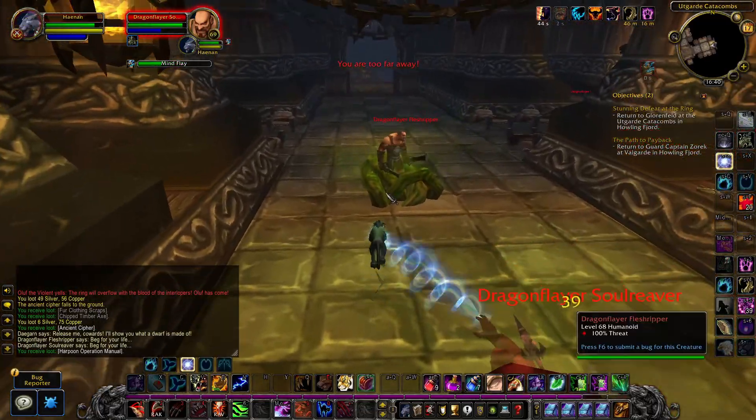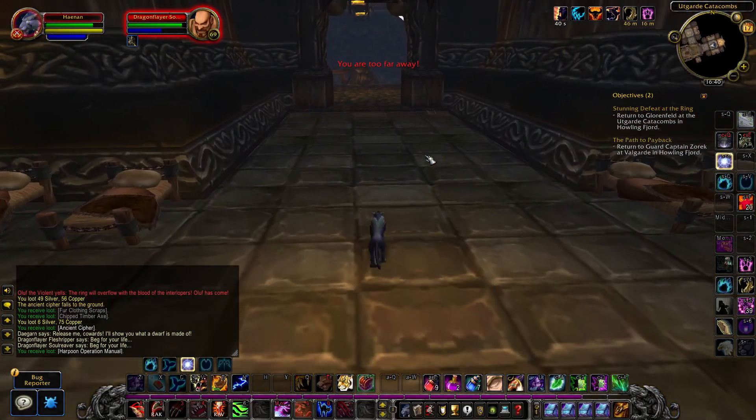So go inside the Catacombs, go straight forward, turn left, and loot the book manual.